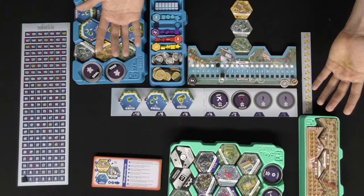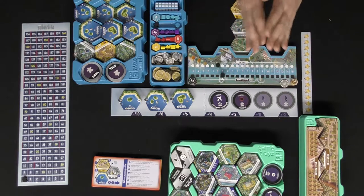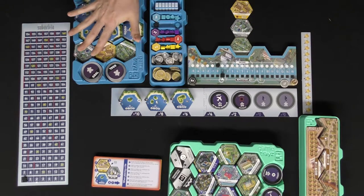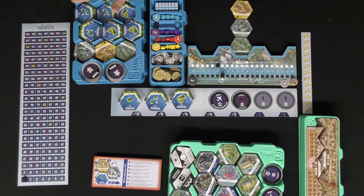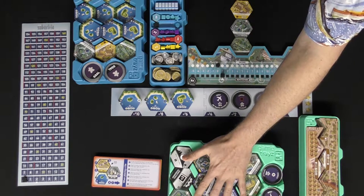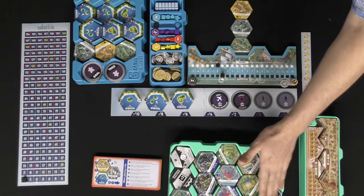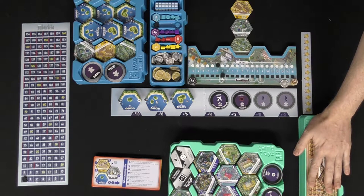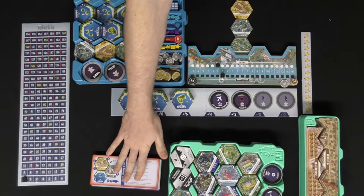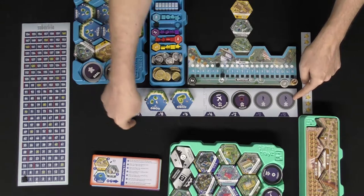Let's show you what comes in the game. Here we have Suburbia set up for one player. First of all, tiles — for the base game you get this whole stack here, plus an extra stash. There are goals for end-game scoring, and then if you bought the expansion, you get another stack of expansion tiles and expansion goals. There are also player reference boards and a supply board where you buy different tiles from the market.